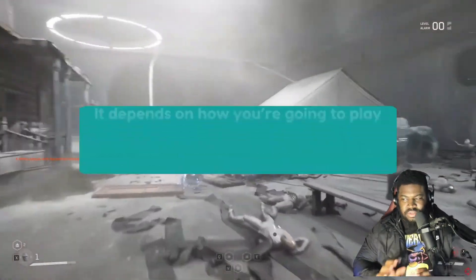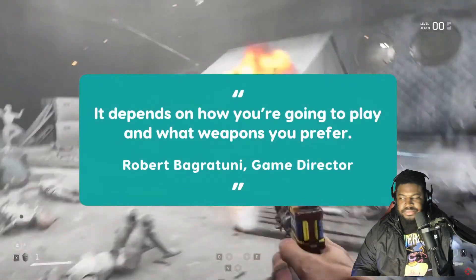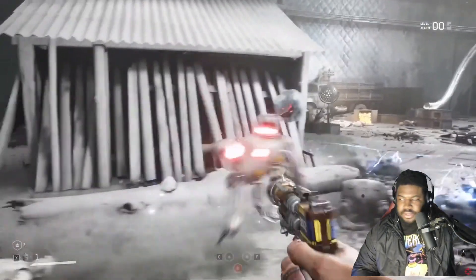Munfish confirmed there is no fire skill in the game, but you can use special weapon attachments that make bullets incendiary. So you can combine these skills and mechanics to create some unique in-game effects such as rings of fire, electrified or freezing traps, and so on. It depends on how you're going to play and what weapons you prefer, the director states.